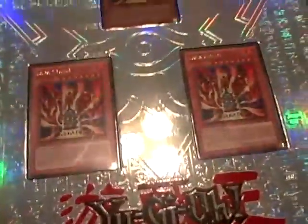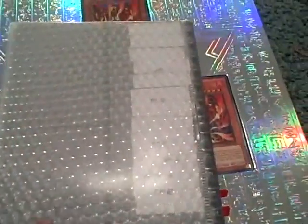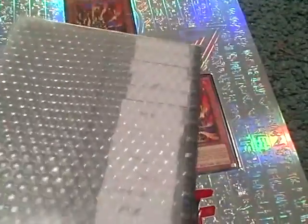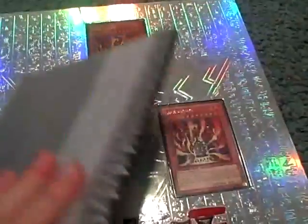A bunch of random stuff, Divine Wrath — and that's it. If you saw anything you want, tell me. I don't really know how to trade online. And if you want this monster binder — otherwise it's in perfect condition except for the stickers on the back. At the place we go to, our locals, they have these on there, and he wanted to see how much stuff he bought, so he just put those on there. I don't know if they're hard to take off.